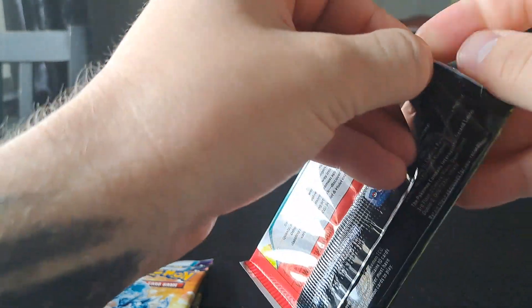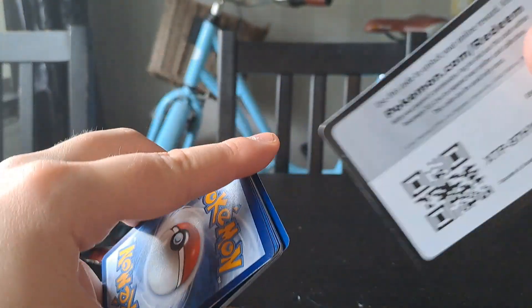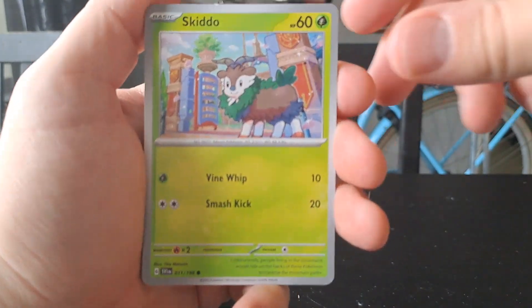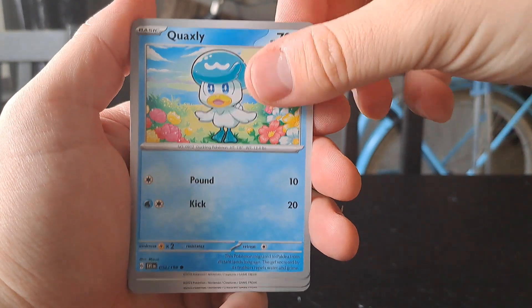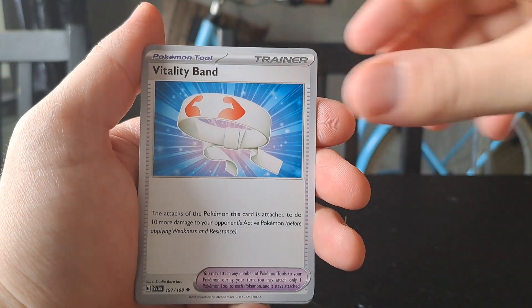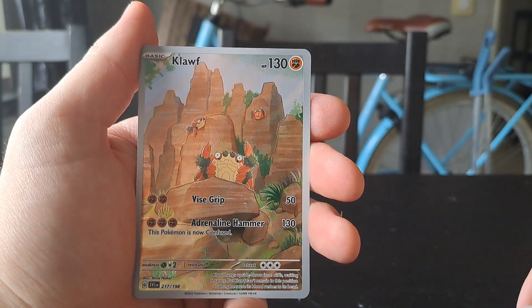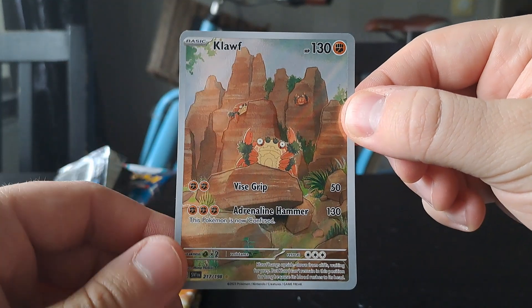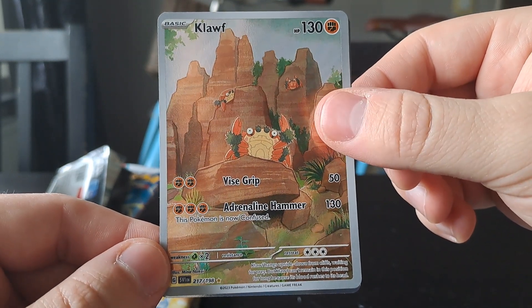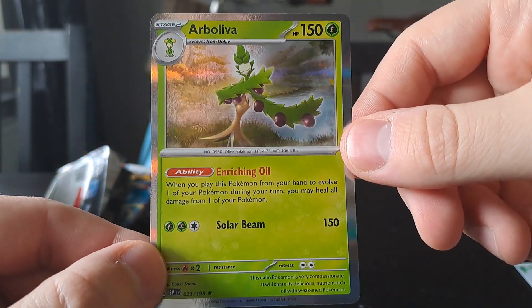We have four more packs left and only one pull so far — not a great ETB in my opinion. Let's see if we can change that. Sixth pack: we have a Quaxly, a Scowl Mouse Hold, a Toxtricity, a Driftloon. Nice — we got an AR card, a Klawf. I haven't pulled this one, so that's quite nice. Our second pull of the box, and then a holo Arboliva.